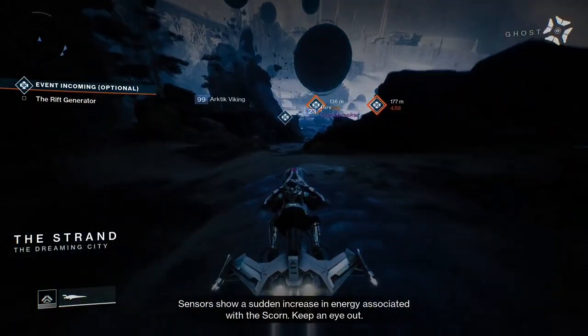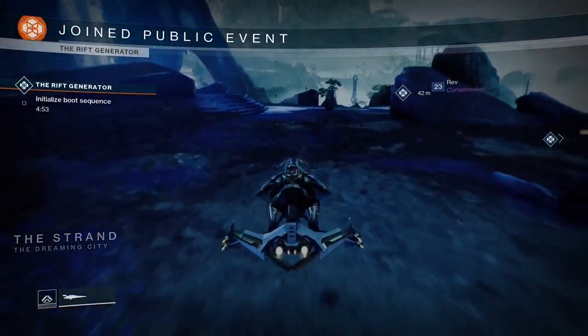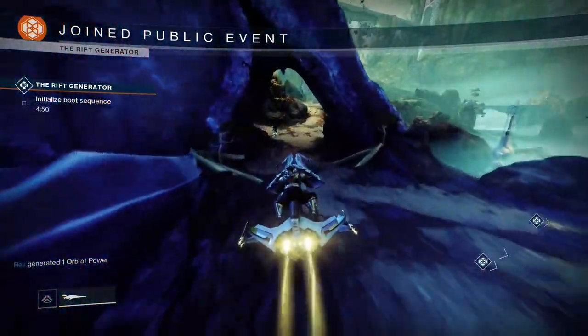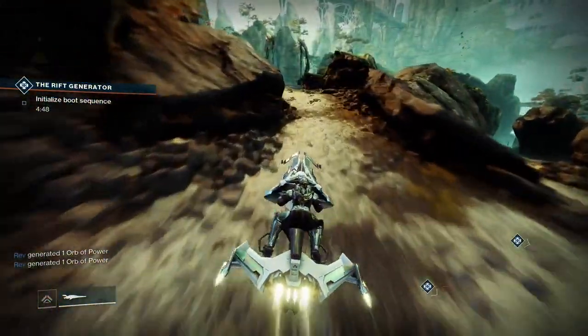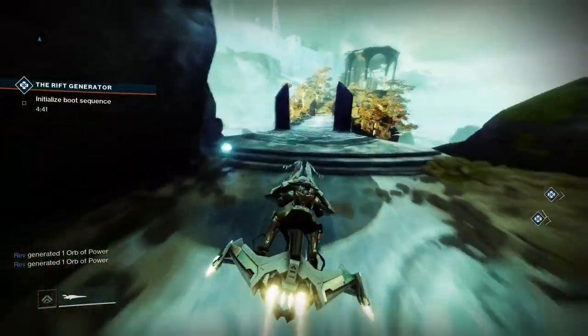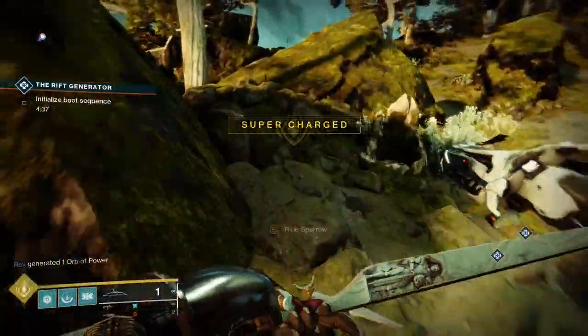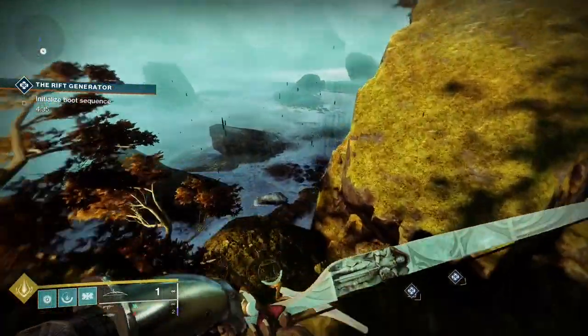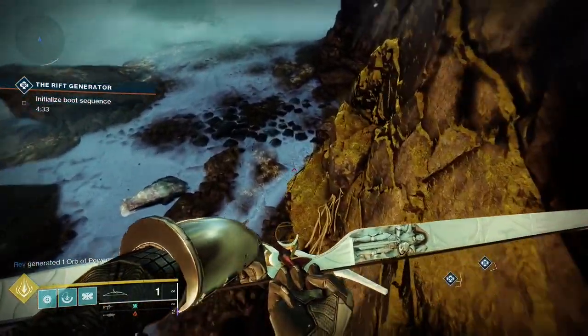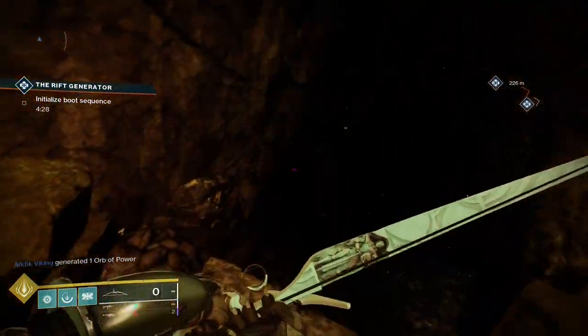You're going to want to make your way through these buildings and stuff until you get into the Strand, and just continue across. Try to ignore any enemies — hopefully they don't blow up your Sparrow. Make your way to this area over here — I forget what these are called — but either way it's the building that is another Petra Venj spawn, though unfortunately not her spawn for this week. Make your way into this Lost Sector.